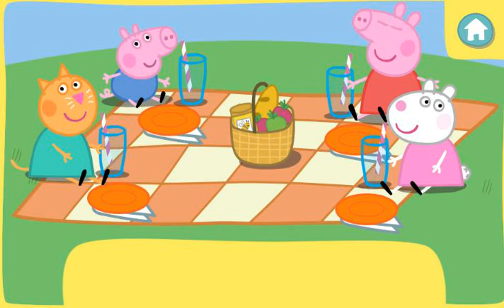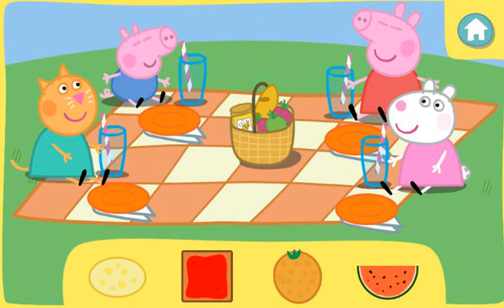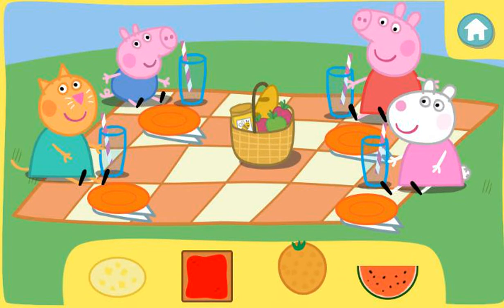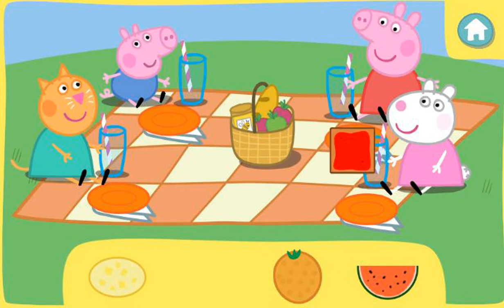Let's serve the food. Peppa and her friends would like food in special shapes — can you find the right ones? Click the correct shape food to pick it up, then click again to give it to the right friend. Peppa would like something shaped like a square. Oops, that's not the correct shape food. Try again. That's right!